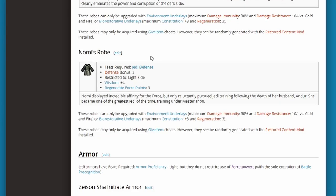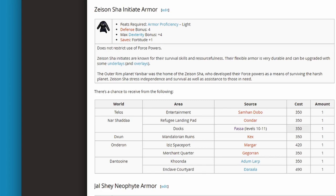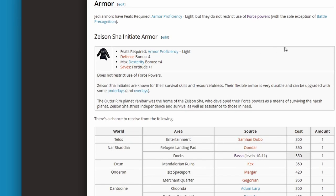Now we'll hit our last tier — the Jedi armor. These do not restrict your force powers, so they're Jedi-friendly if you still want to use force powers. I apologize for slaughtering some of these names.